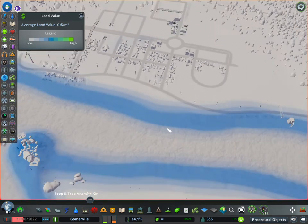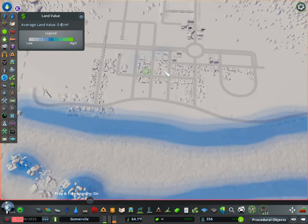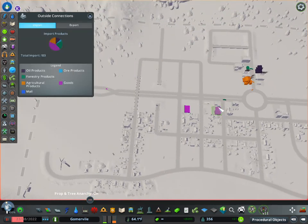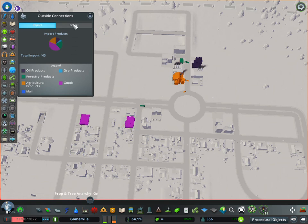Your money layer tells you the land value of your city. Right now land value is pretty low everywhere mainly because it's a small town and there's not much going on. But happiness and land value are connected - the happier your businesses and citizens are, the more land value goes up. Also the more city attractiveness you have, the more land value goes up. This right here is the outside connections layer, which shows imports - goods being imported - and exports showing goods being exported out of the city.